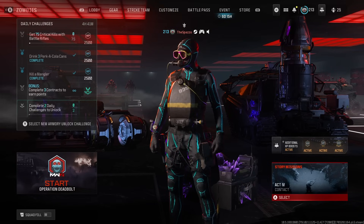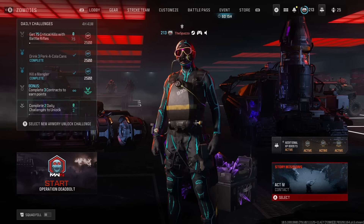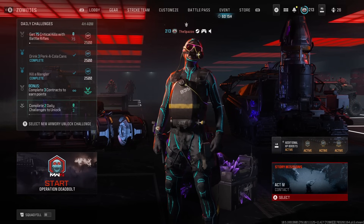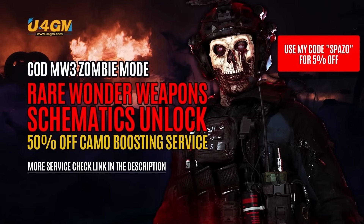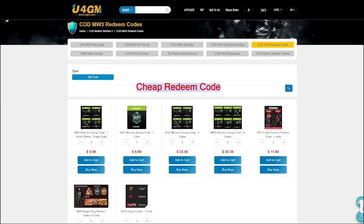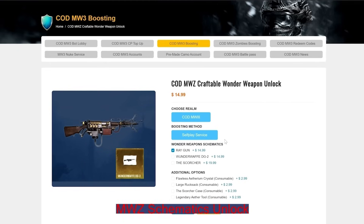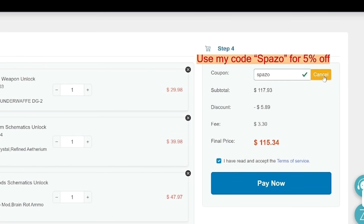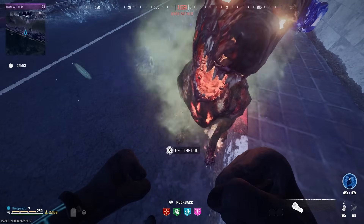Welcome everybody back to the channel. In today's video we hop inside the dark ether and use the most OP schematics in the game and discuss why they are so OP. Make sure you drop a like and subscribe. A word from our sponsor: cu4gm — they are an awesome Call of Duty service company. They basically hop in-game and unlock things you don't have time to unlock yet. They are very trusted and safe. Link in description, code 'spezo' for five percent off.